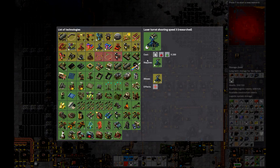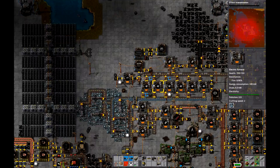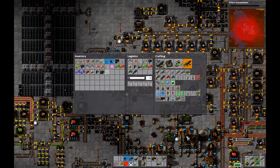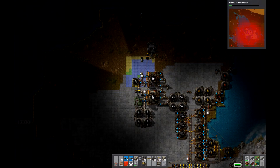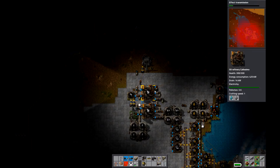We finished some more research. What should we research? Let's do better laser turrets. I've never actually used these effect transmission beacons. From what I understand, they're supposed to spread out the effects of whatever modules you plug into them — make it like an area of effect, I guess, but weakened. That sounds intriguing, but at the same time I've never found a use for them.